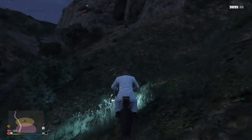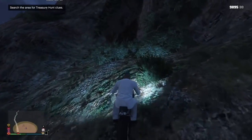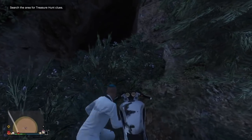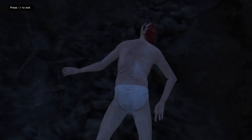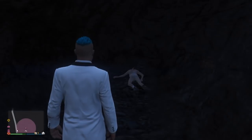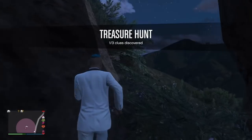We are at the first location. I come up to this little cave opening, I pull up here, go inside, and what do I see? I see a dead body on the floor. I inspect it and look at this body — it is grim. I come out of it and that is clue number one collected. Let's jump into number two.